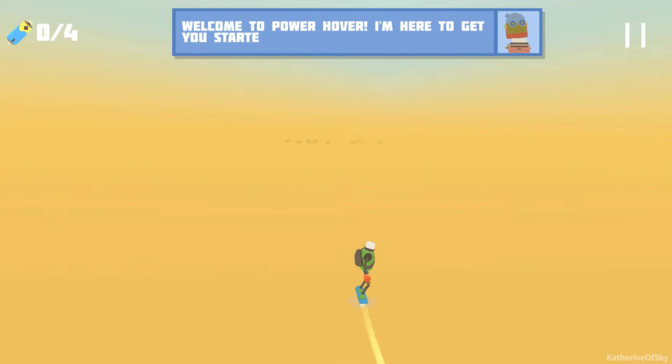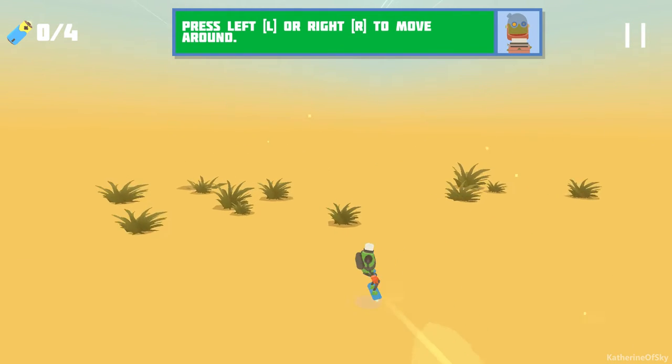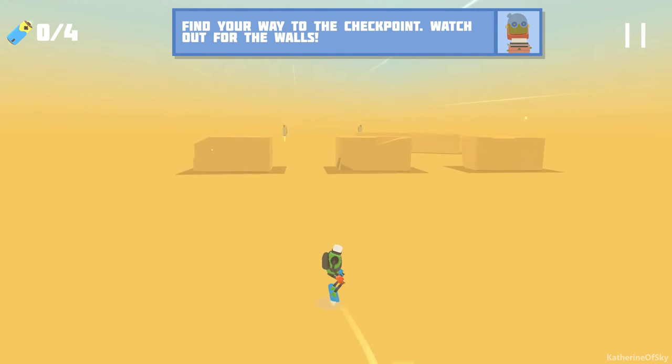We are a person on a hoverboard. Welcome to Power Hover. I'm here to get you started. Let's go. Press left or right to move around. You can use either the arrow keys or A and D. Find your way to the checkpoint. Watch out for the walls. Let's do that.